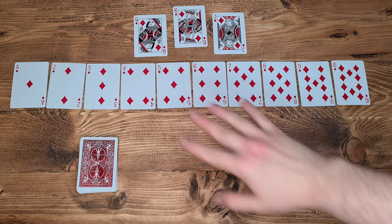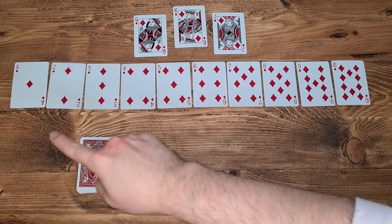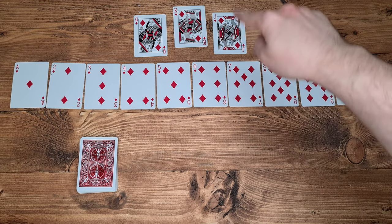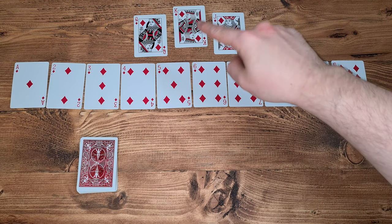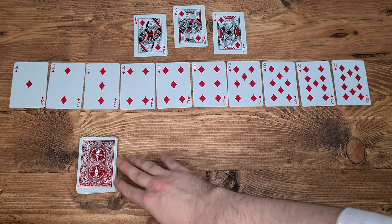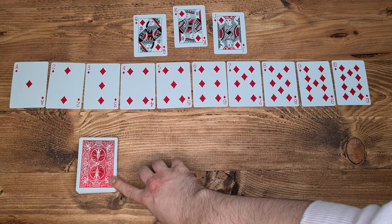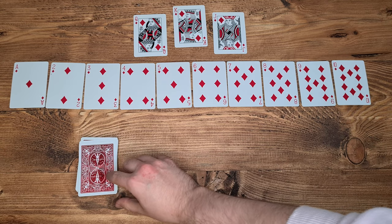So if you followed my tweet yesterday, you should be familiar with this. This is how the game is sort of set up from the start. You've got your diamonds all laid out in number order. You've got your targets — your Jack, Queen, and King at the top of the board. For this one, we're going to be playing with the King as the target. And then every other card is placed here, shuffled in the supply deck, which contains every spade, every club, and every heart in the deck.